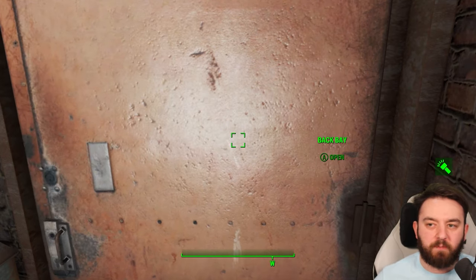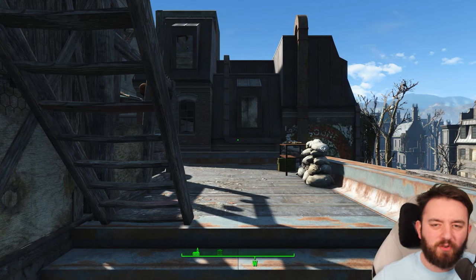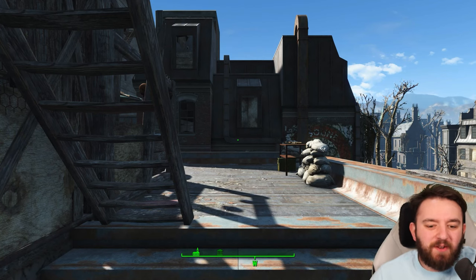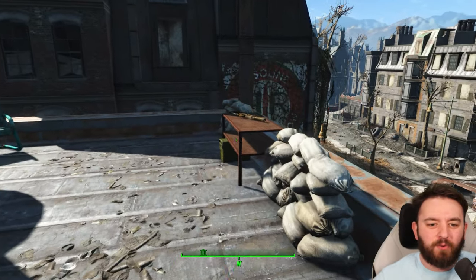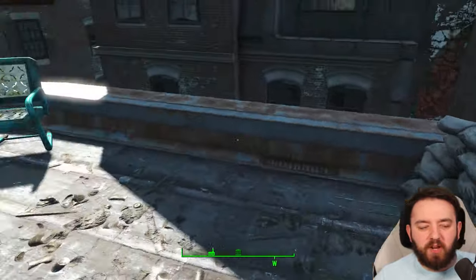Let's head on out to Back Bay here, to the rooftop where we'll get our treasure. I was able to go make a cup of coffee in the time it took for this loading screen to happen — sometimes it's really fast and sometimes it's just not. But you can get yourself a sniper rifle and a bit of ammunition.